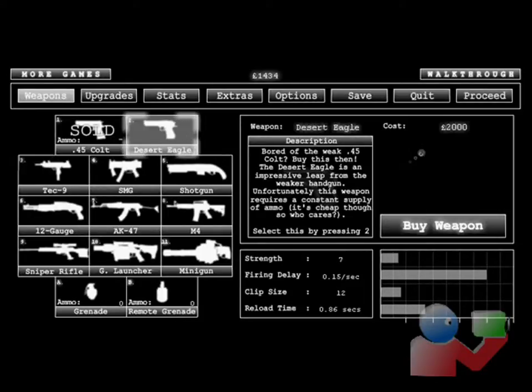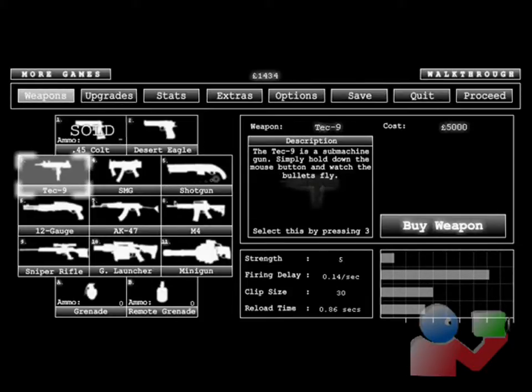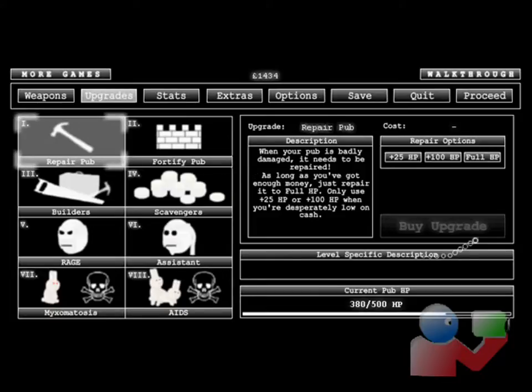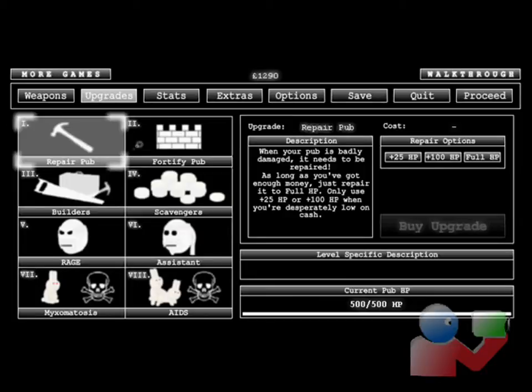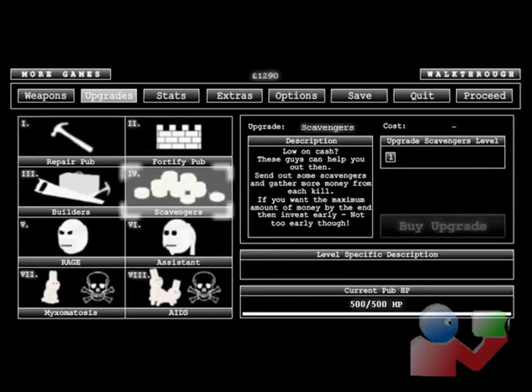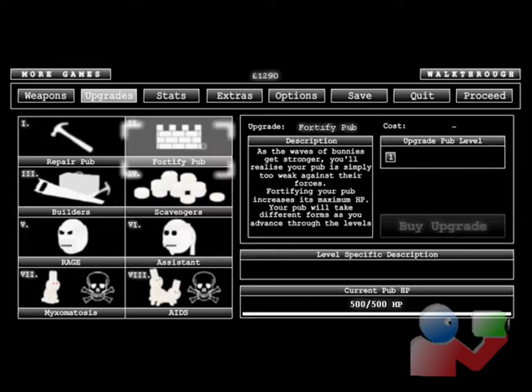Okay, the Desert Eagle is $2,000 but I don't recommend buying it. I recommend saving up your money for the Tech 9. And then there's upgrades. You can repair the pub if you got damaged, so let's repair it to full HP.